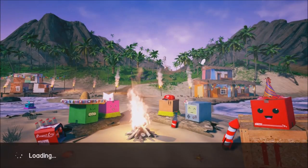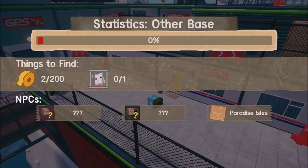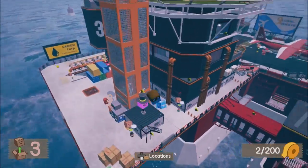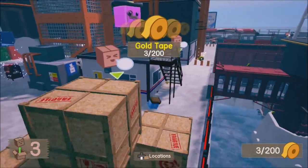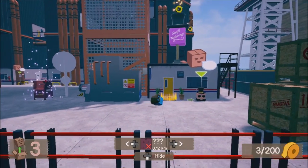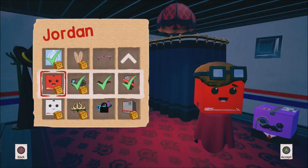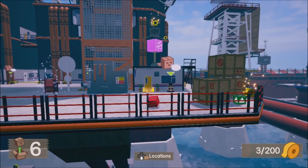The hub world is where you start when you first begin the game. There are no stamps in the hub world, but there are golden tapes and one zippy to collect. This is Swift Tailoring — this is where you can customize your box. You get an achievement for doing it, and you can do it in-game or on the menu as well. As you play you unlock new boxes, hats, sunglasses, face accessories — you can even get a mustache.